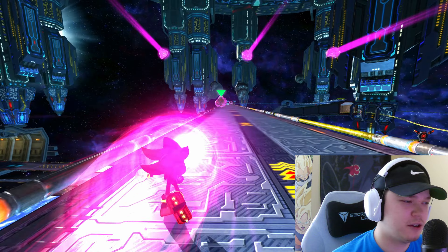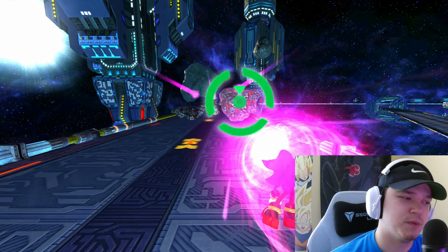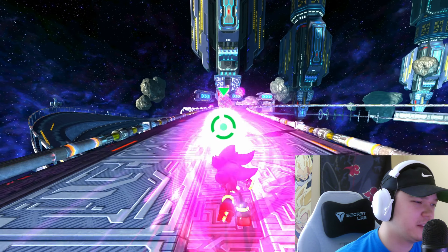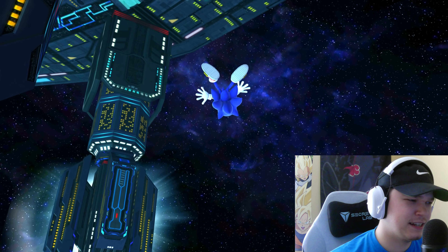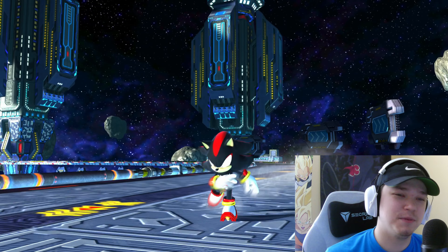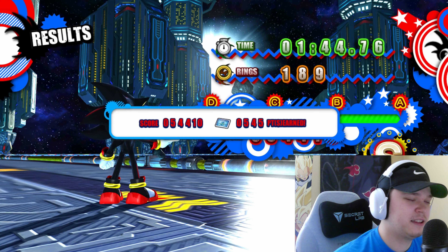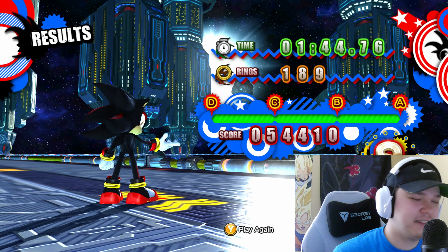It's crazy to think that Shadow considers Sonic the ultimate life form. If you listen to the final boss fight with Super Sonic and Super Shadow versus the Bio-Lizard, Shadow actually says something like "I think I know what the ultimate life form is, and it's you, Sonic" - which is pretty crazy. I mean, Shadow is kind of just a jacked up science experiment. I've always thought Shadow has way cooler powers than Sonic - the Chaos Spear, Chaos Blast, and how he manipulates Chaos Control.